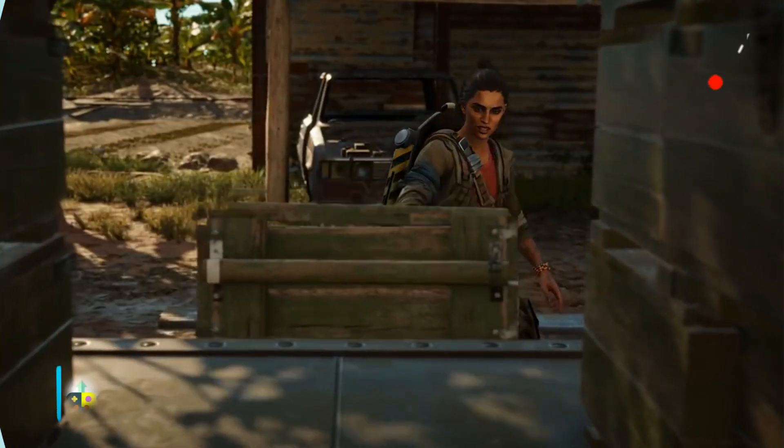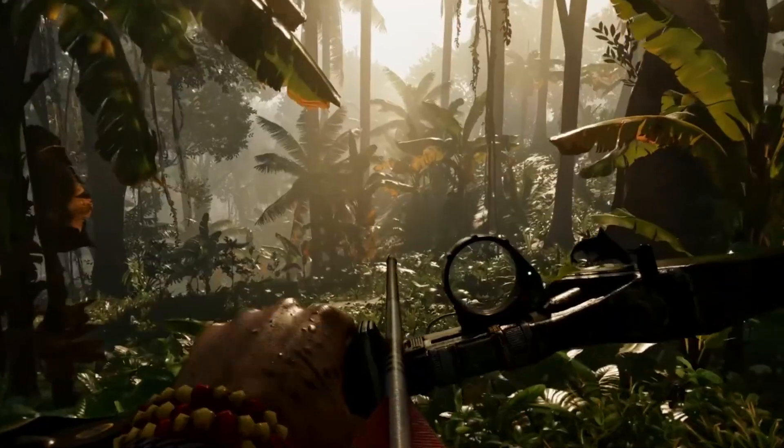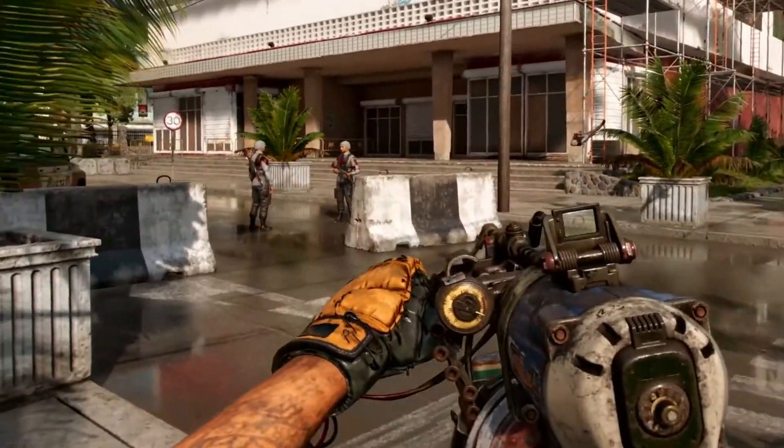Number 7, we have Far Cry 6. In the fictional land of Yara, you must overthrow a dictator who refuses to step down. Grandiose set pieces, a rich array of weaponry, and fresh foes around every corner will continually push you ahead and make you think on your feet.